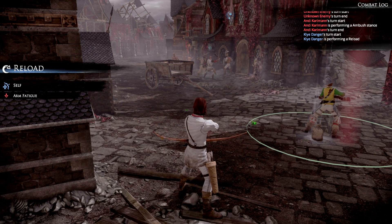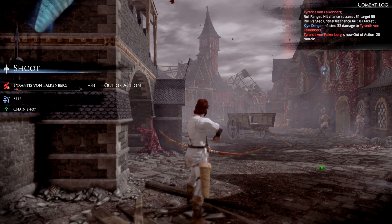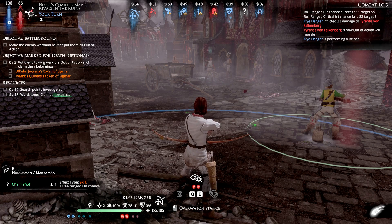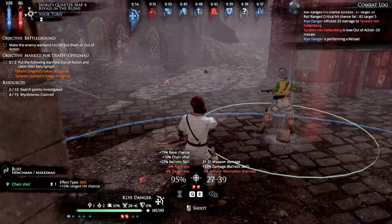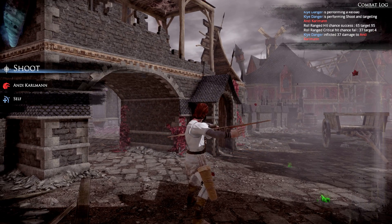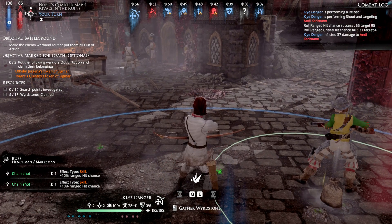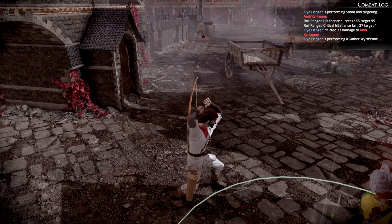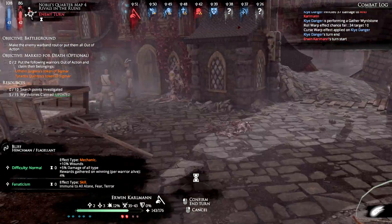You need to reload, buddy. Let's take out Valkenberg - taking Valkenberg is now out of action. Let's reload. Let's shoot - 37, I'll take it. And I gather some weird stone - it's a shard, not bad. Probably should wait, but end of turn - totally defenseless.